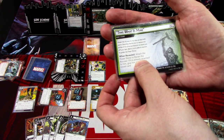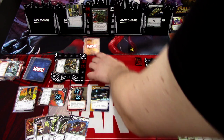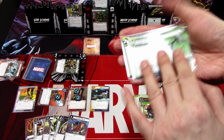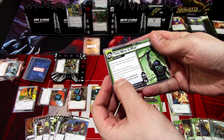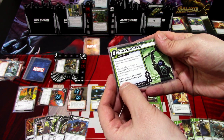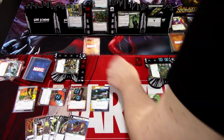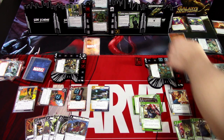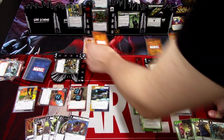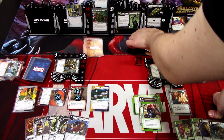The scheme advances: attach the Power Stone to Ronan the Accuser. The new act has a threshold of 10 per player — 20 total. While the Power Stone is attached to Ronan, threat cannot be removed from this scheme, and if this stage is completed the players lose. It only comes into play with 2 threat, so we have one full turn to stabilize before more threat is added, unless we hit nasty counter cards.